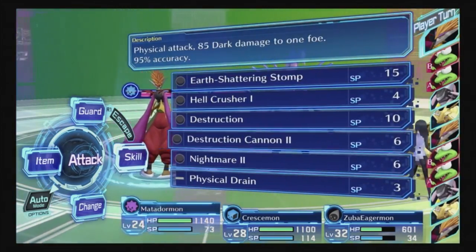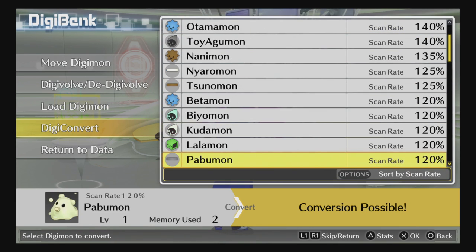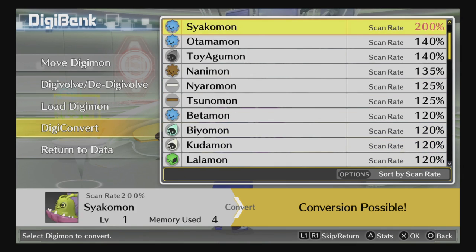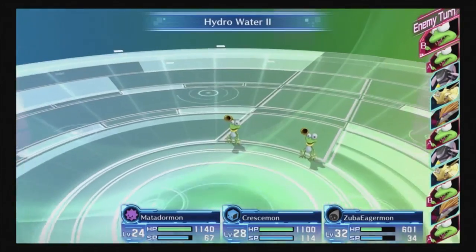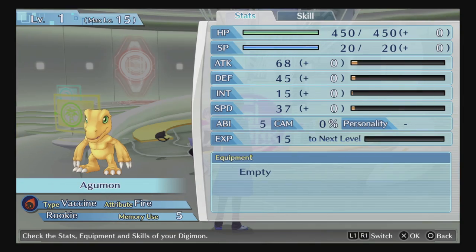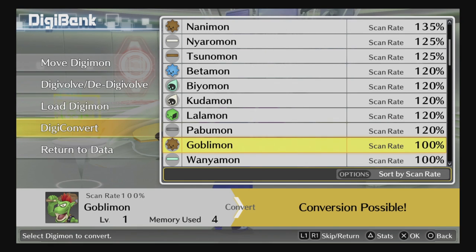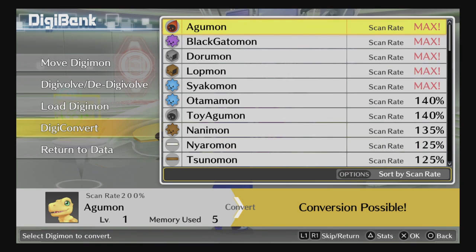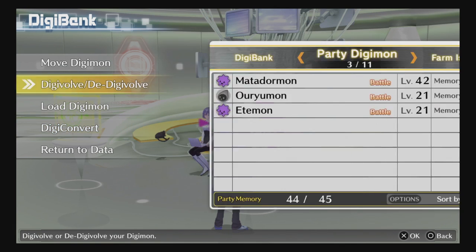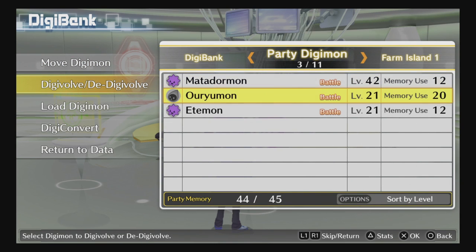My advice is to convert all the time. You get scan data by battling — once you reach 100% you can create that Digimon. You can go up to 200%, and the only benefit of reaching 200% is raising their ABI to 5. Converting and putting Digimon on your farm is the key strategy — convert them as your own and put them on the farm straight away because you need to level them up.